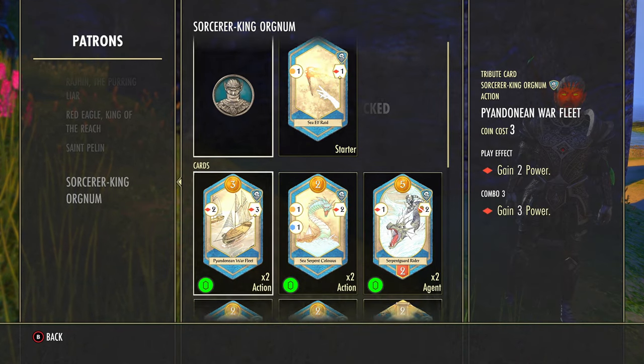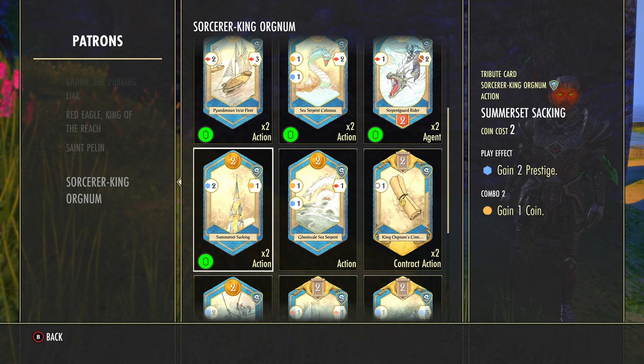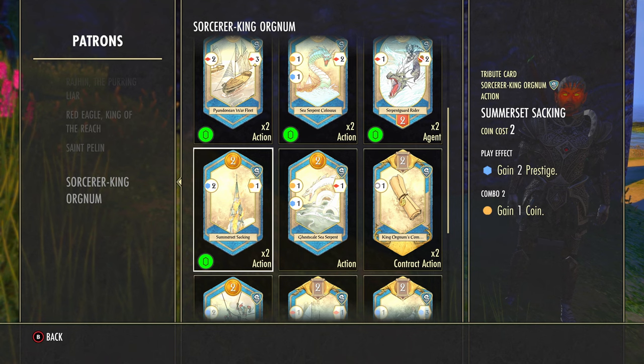If you go into your patron abilities now you can see it's been upgraded to the Somerset Sacking card, which now not only gives you two prestige but also combos to give you one coin. That's a pretty good card to get for only a cost of two. Hope you found this helpful as always, and hopefully I'll see you in the next video.